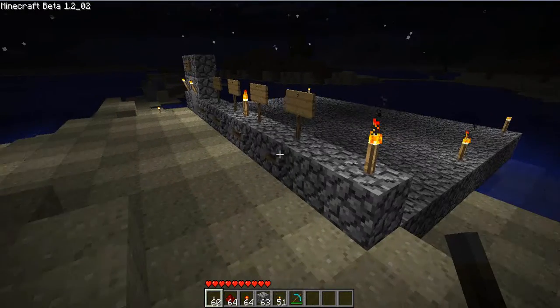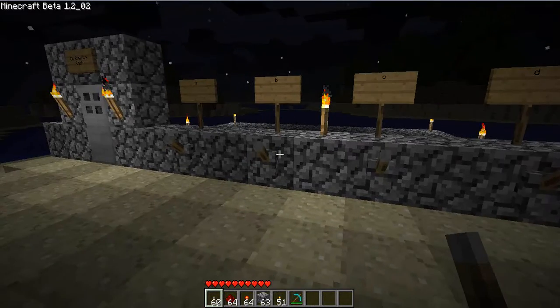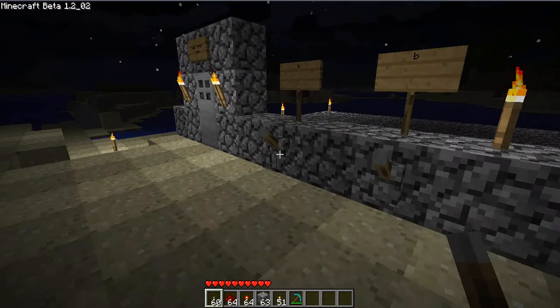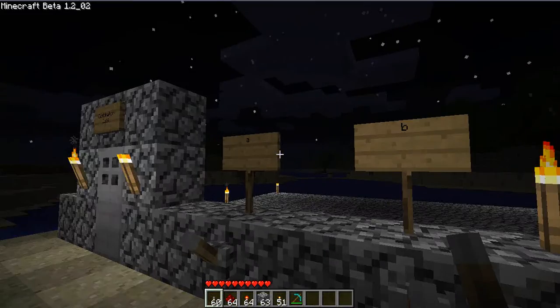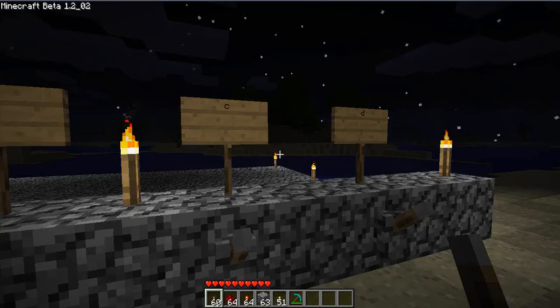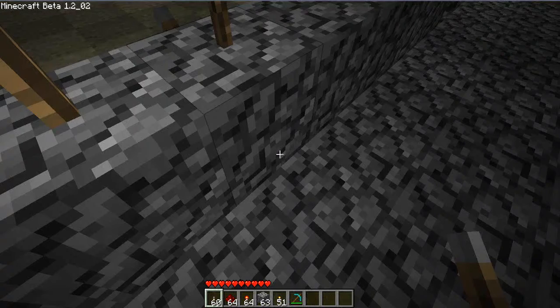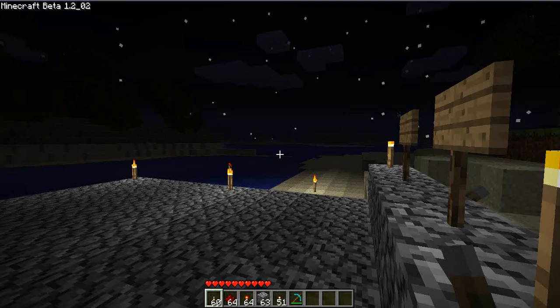Hey guys, this is going to be my first video on Minecraft and I'm going to be showing you guys how to make a combination lock using 4 levers, which you can see I've labelled A, B, C, D, just to be simple. So now let's hop over here and show you how the redstone side of things works.